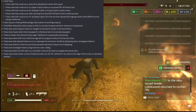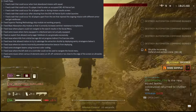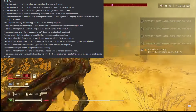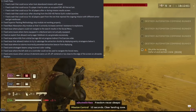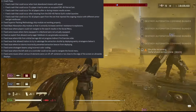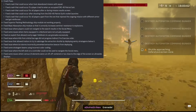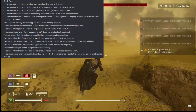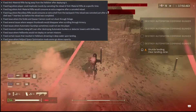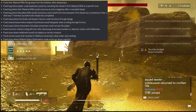Fixed issues where ion storms incorrectly prevented the extraction beacon from deploying — imagine running out of time, needing to extract during an ion storm, and not being able to. Fixed some stratagem beams using incorrect color coding. Fixed issue where the left stick on a controller could not be used to navigate the social menu. Fixed various UI elements that were cut off, off-centered, or too close to the edge on ultrawide displays. Fixed the anti-material rifle facing away from the Helldiver after deploying. Fixed a bug where players could duplicate rounds by canceling the reload of the anti-material rifle at a specific time.